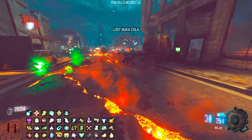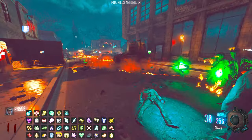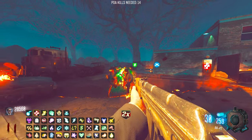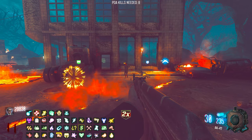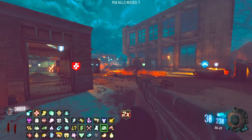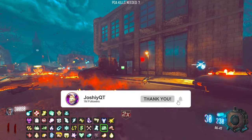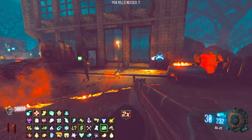Speaking of Nuka Cola - really random - I finished the Fallout series and it's really, really good. It's only eight episodes but I'll tell you it's the best eight episodes I've ever watched. So that's what slows the zombies down - when that goes, they don't speed up after all. If you're enjoying the video so far, don't forget to like, comment, share and subscribe.